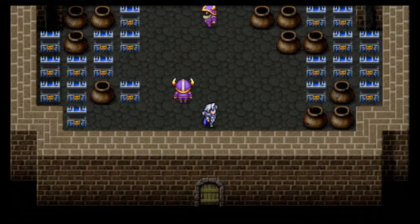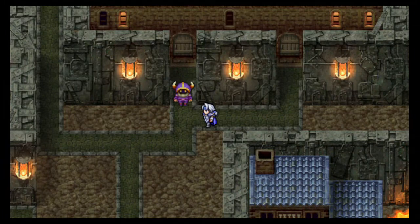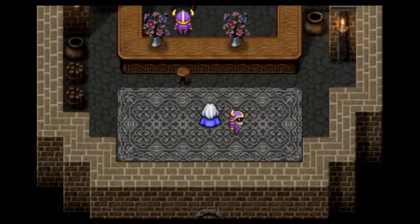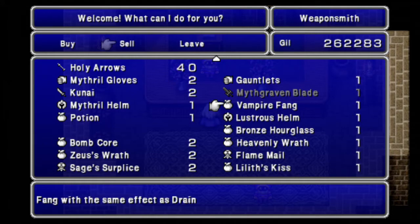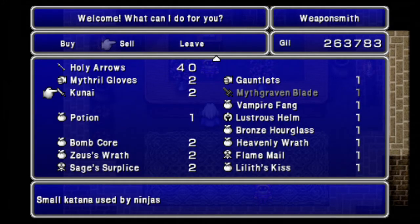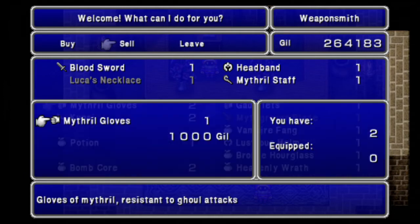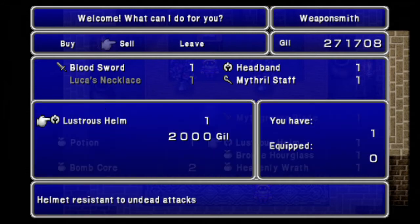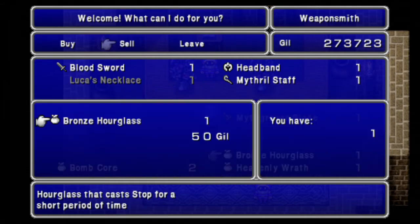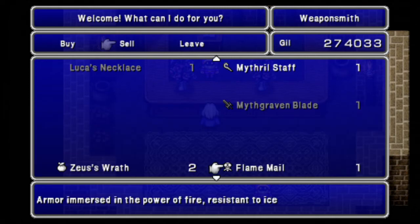We don't have much inventory space at all at this point. Let's go ahead and sell all that stuff — everything from below the Mythgraven Blade on. This Helm — don't need that anymore. These Kunais — don't need that either. Holy Arrows — there's basically only one ghoul left in the game and I really don't care to exploit that at this point. Wrath of Gloves, Gauntlets, Kunai — those can go. Membar Fang is useless, Lister's Helm is no good anymore. Bronze Hourglasses — I don't think they're very good anymore; Silver are better. Heavenly Wrath — let's get rid of that. Flame Mail — drop that.